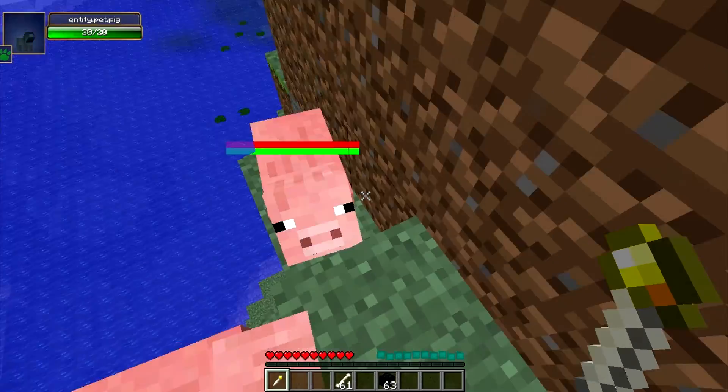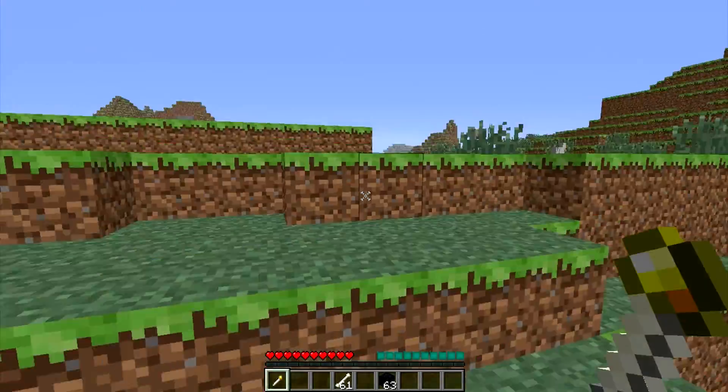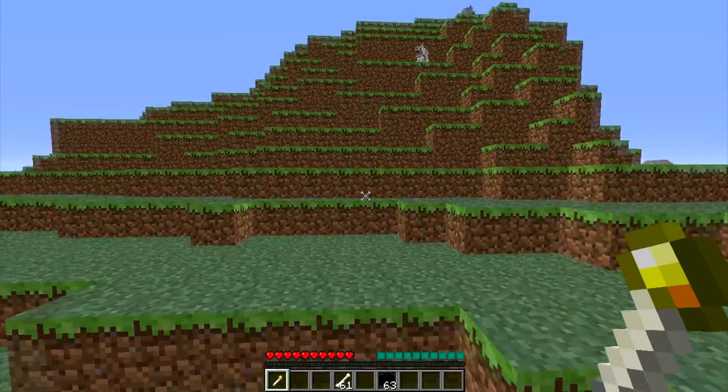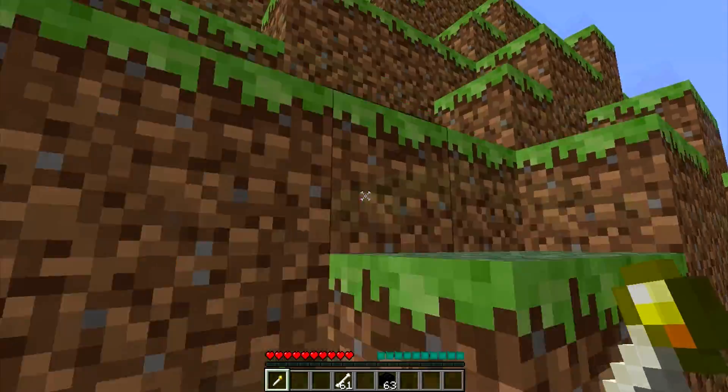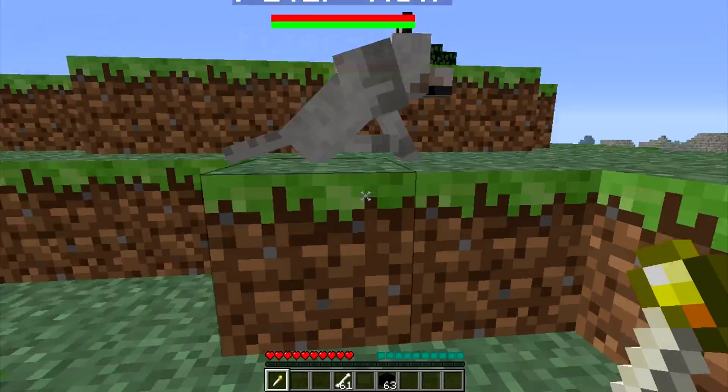You can choose your pig skills and all that good stuff. Right now it's only ocelots, wolves, and pigs that you can tame. They all do the normal stuff — wolves will attack, pigs will attack, and ocelots will attack. Ocelots will also scare off creepers — all that normal stuff.